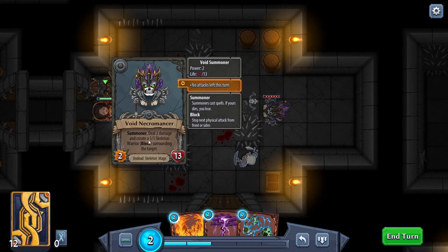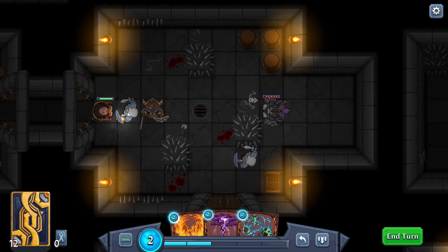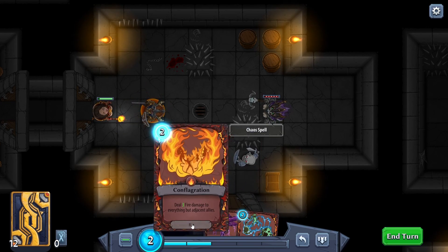Summoner: deal two damage and create a one-one skeleton warrior blocking surrounding the target. I see - so every time we hit, because he retaliated, he summons a warrior automatically. That's pretty damn good.